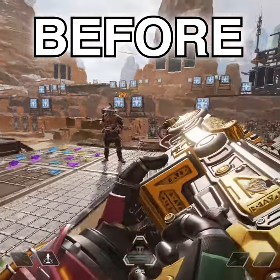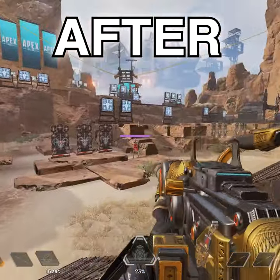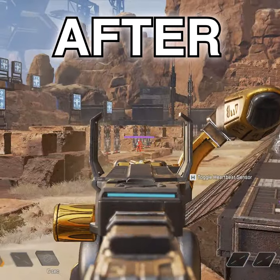This was a quick short to highlight some of the before and after of the Alternator and the Spitfire. The Spitfire mag was increased back to 55 and the big mag, but you can also see it's definitely back to its old damage and old fearsome self.